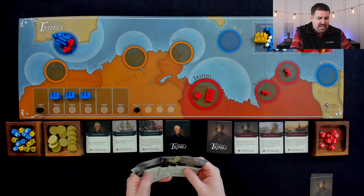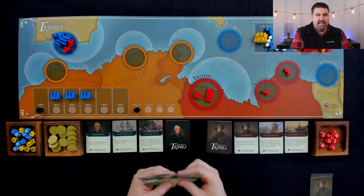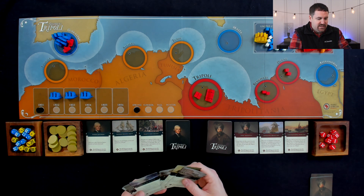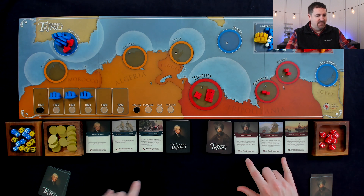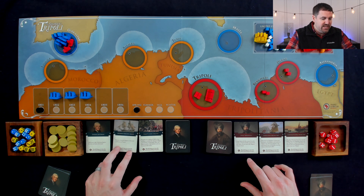The American player is going to go first, and they'll probably want to move over to the patrol zone in Tripoli so that Tripoli can't do pirate raids to gain a bunch of gold early on. We have six cards in hand — I can play a card to build a gunboat and put it in Malta, play a card to move two frigates, or play a card for the event. I'm going to play the Swedish Frigates Arrive card for the event — place two Swedish frigates in the naval patrol zone of Tripoli.